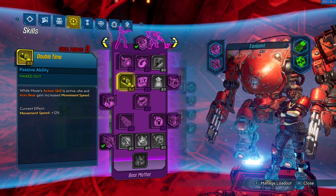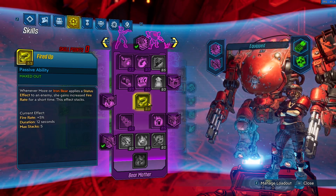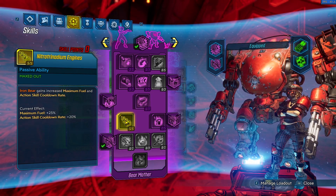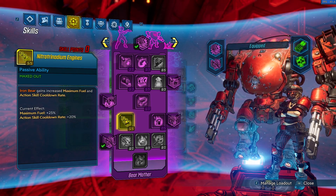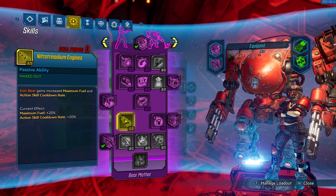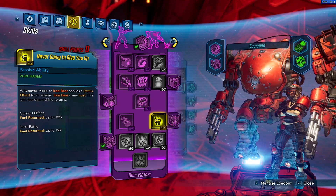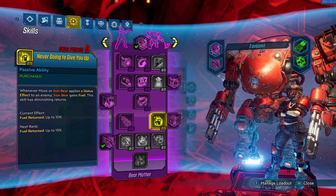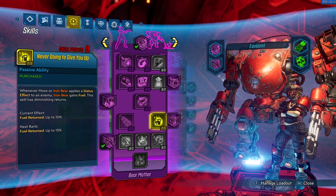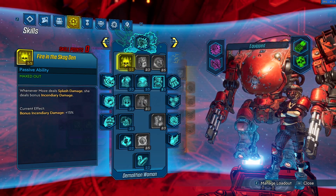One in Fired Up: whenever Moze or Iron Bear applies a status effect, they gain increased fire rate. Five in Nitro Trinadium Engines: Iron Bear gains increased maximum fuel and action skill cooldown rate. Two in Never Gonna Give You Up: whenever Moze or Iron Bear applies a status effect to an enemy, Iron Bear gains fuel. This skill has diminishing returns, which is why we only have two points in it.